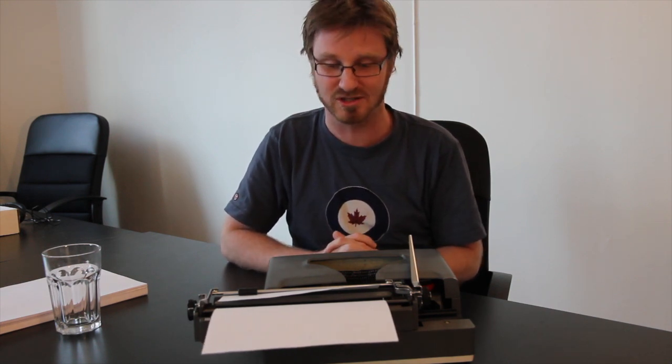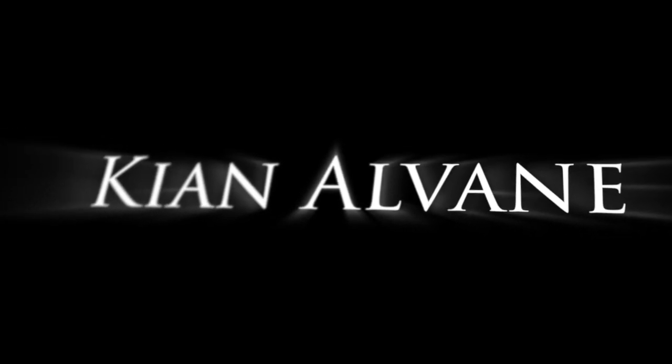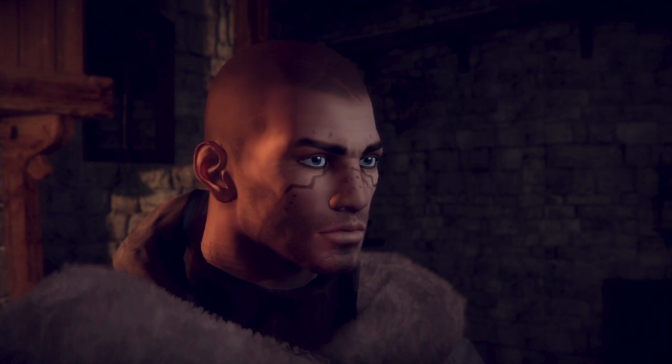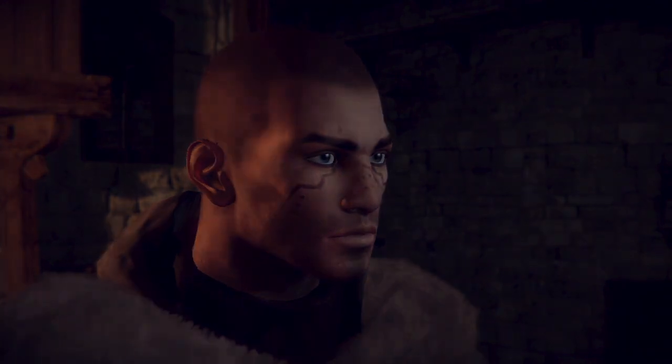Hi, my name is Dog and I'm one of the writers on Dreamfall Chapters. I'm just now sitting down to start writing the dialogue for the second playable character of the game — his name is Kian Albane. We first met Kian Albane, an Apostle of the Faith and a holy assassin, in Dreamfall. At the end of that game he was arrested by his own people for acts of treason and sent to Mercuria, to Prior's Keep — a prison there — to await execution. That's where we join him in Dreamfall Chapters.